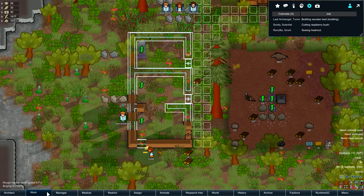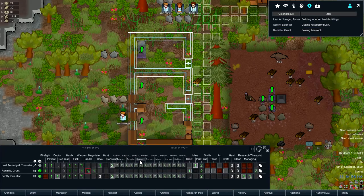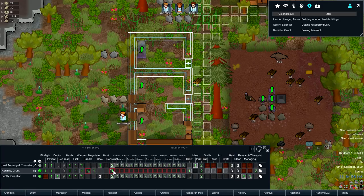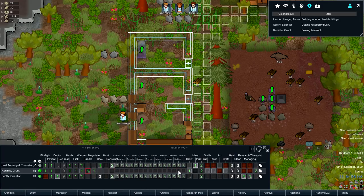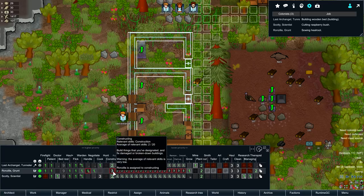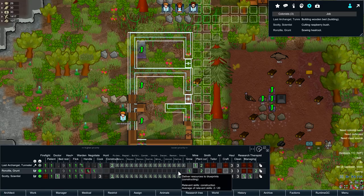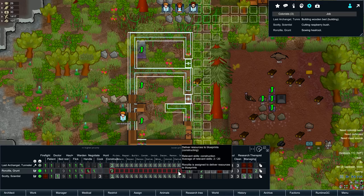So Ron, since you're bad at construction, let's break this out. Deliver resources to blueprints - you can do that. And if I change this... yeah, it changes everything. After plant cutting, deliver. It's just warning me that you are just terrible at it, not that you don't like doing it. We're okay with that, because you don't like intellectual crafting.